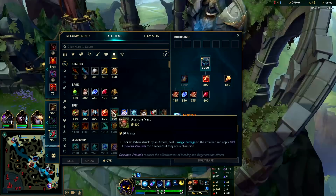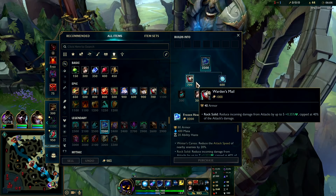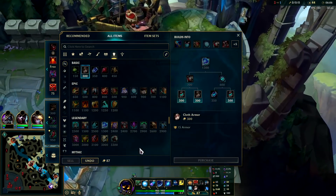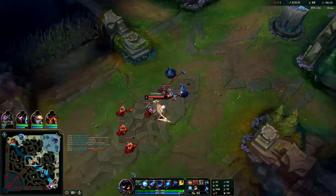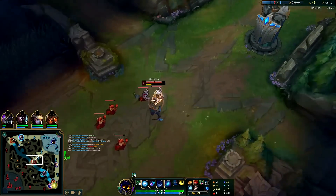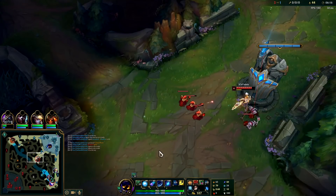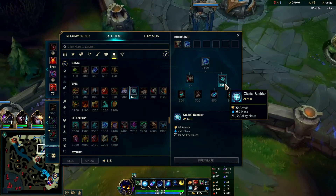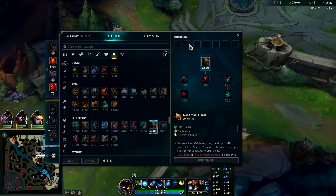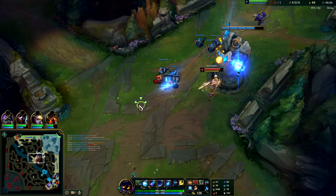We're building tank items — might as well go full out and rush Frozen Heart or something. I don't want to die from Zed all-ins and I don't want to die ever — that's the goal. So we're kind of like an Ornn if you think about it. After Frozen Heart we could get Randuin's, grab tier 2 boots, look for Dead Man's — but we do need some mana, we're running out a lot.